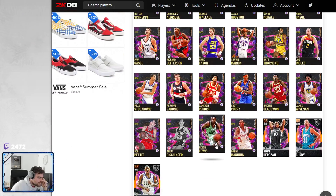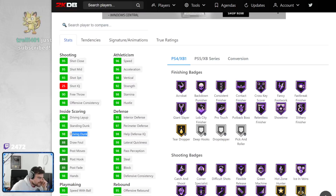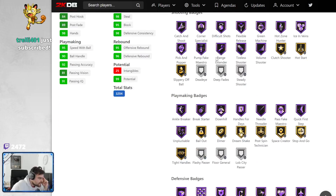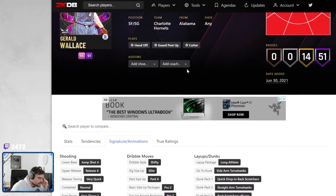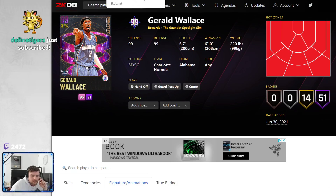Gerald Wallace — he's got base 4. He has potential. 99 offense, 99 defense overall. 6'7", 6'10" wingspan, 220 pounds. 93 three-ball, 98 driving dunk. 98 all his defense stats. 96 speed, 96 acceleration. Range extender, all the defensive badges. He's a beast. Base 4 is decent. Pro 2, Pro 3. He is insanely, insanely good. Gerald Wallace is actually insanely good. He is definitely one of the best cards in this set.